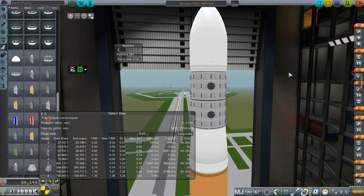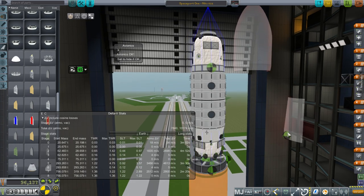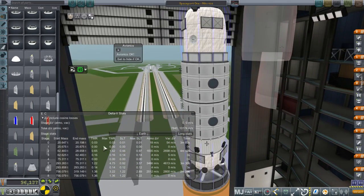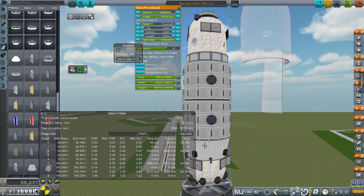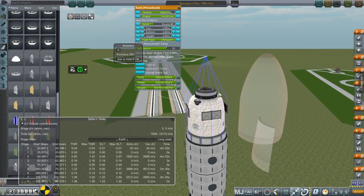Here we have our new station — our first station. I've called it Spaceport 1, and we're going to launch it on Niko 621. It's not that big — only 25 tons. We've got the food, water, and oxygen up here — that's a huge tank. We've got a docking port controlled by a Thor avionics unit, because we're not going to be sending Kerbals up initially. We've got solar panels here and communications, since it's remote-controlled for now.